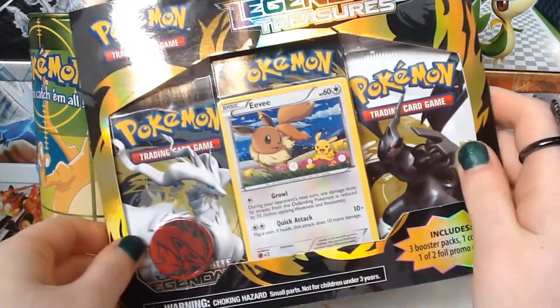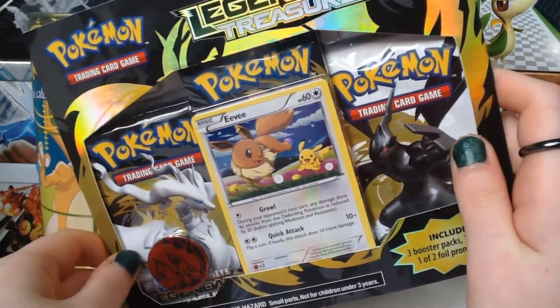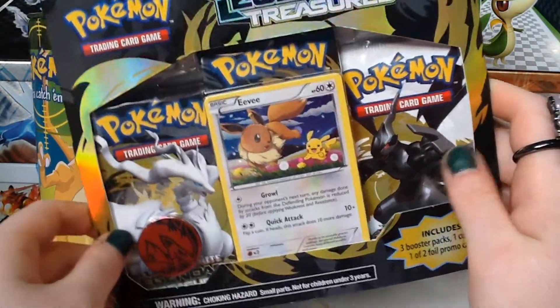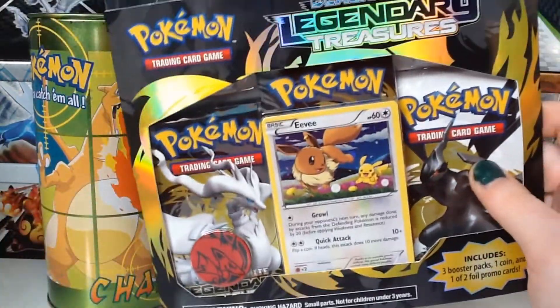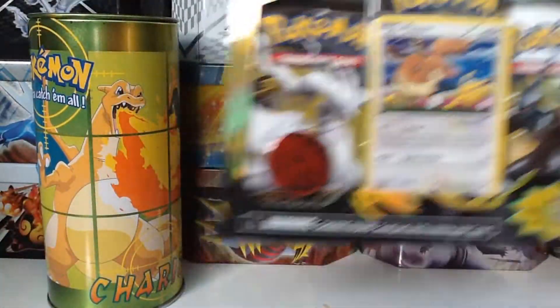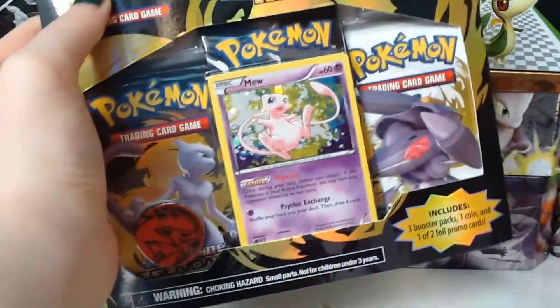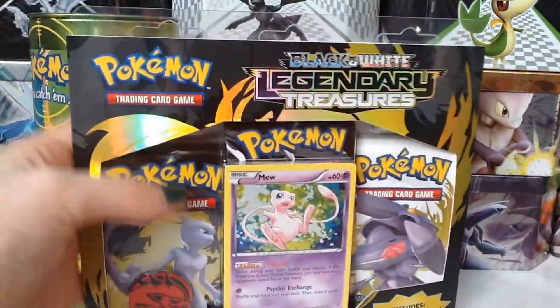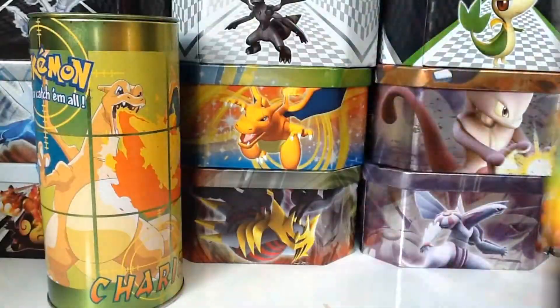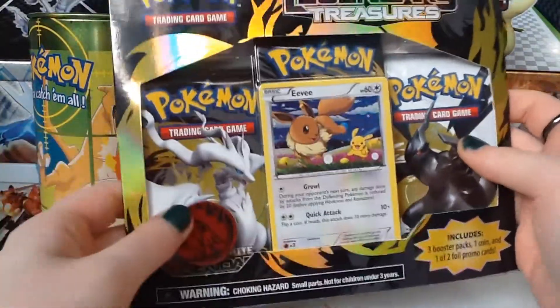So I've never seen these before. I came across them in Tesco in the UK, and I've just never seen these promo cards. I actually have two blisters. There is one with Eevee and Pikachu, and there's my favourite one here with Mew, and it's just amazing looking. So this is going to be opened in the next video, so stay tuned. For this video, I'll be opening this blister pack with Eevee and Pikachu.